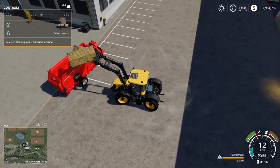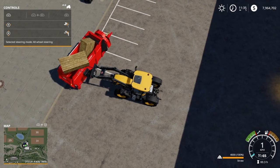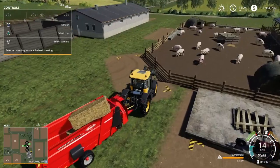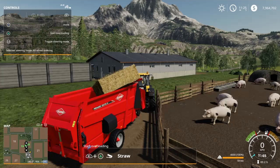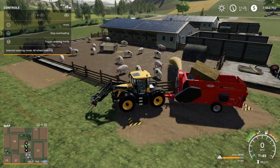Straw is another thing you have to maintain. You can buy straw bales at the shop. Equip your bale spike and pick them up and place them into the straw machine. It says you can hold one bale at a time but I was able to fit two to three bales. Then drive over to this spot, turn on your machine, and make sure that the machine is blowing the straw into the pen — that should take care of straw.